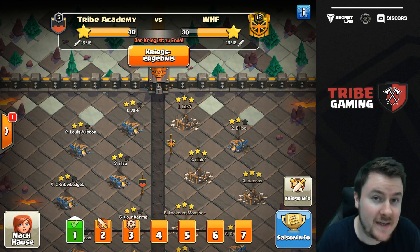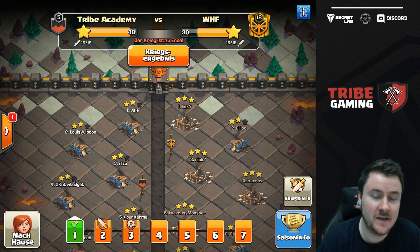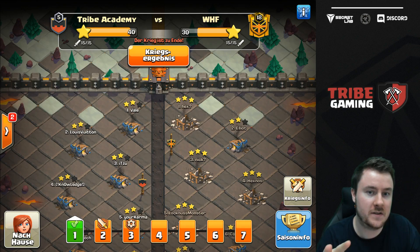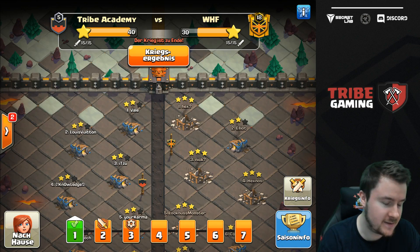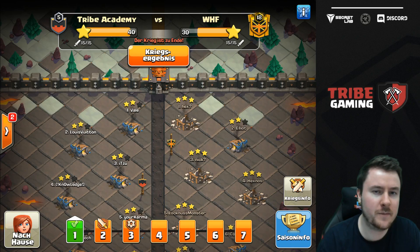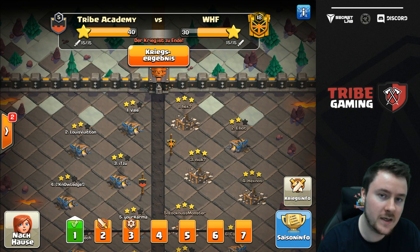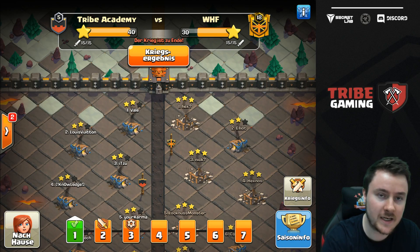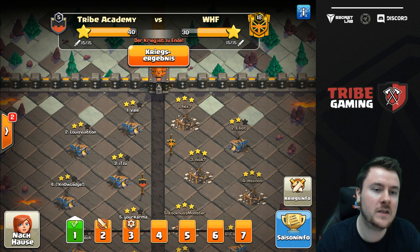Hey guys, welcome back to the next video. Today we look at our war: Tribe Gaming versus WHF. It says Tribe Academy but it was pretty much Tribe Gaming because we didn't have enough players to play in both clans, so we decided to play in Tribe Academy since you can't really achieve anything this season. The plan was to push the clan level a bit and then play Champions War League Elite in Tribe Gaming.